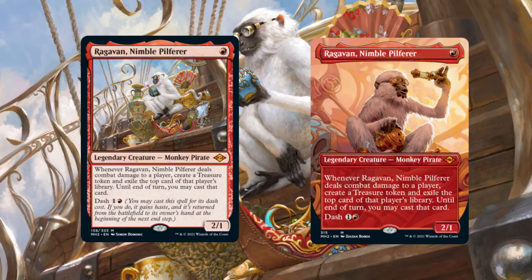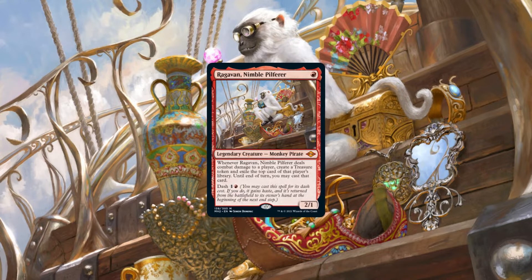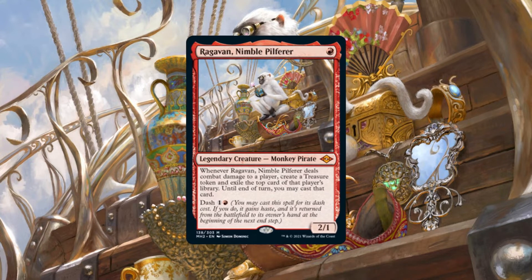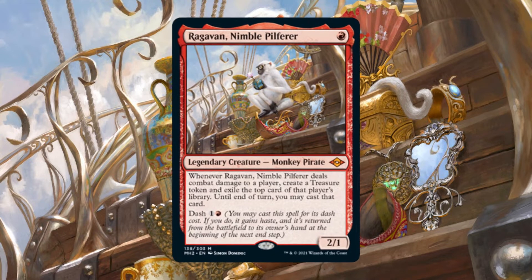Ragavan Nimble Pilferer is a 2/1 creature for 1 red, which reads: whenever Ragavan Nimble Pilferer deals combat damage to a player, create a treasure token and exile the top card of that player's library. Until end of turn, you may cast that card. Ragavan also possesses the dash ability for 1 and red, but this ability is not utilized often in our deck.